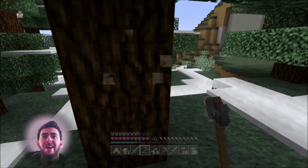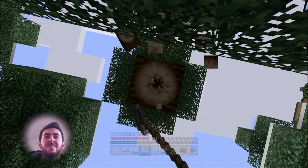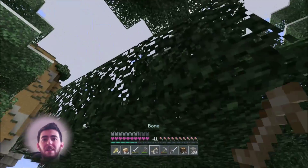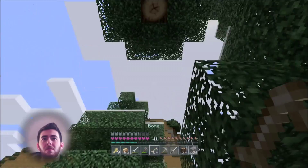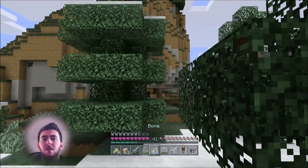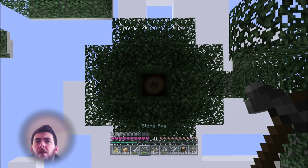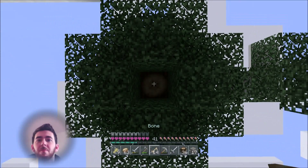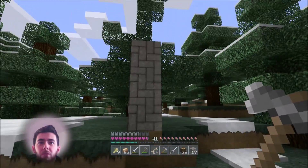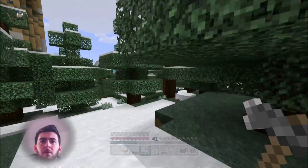I want to get a few dogs if I can — I'd literally have a pack if I needed to, just have them wandering around the house. I have to get an ocelot as well. I think I have cooked fish somewhere — or is it raw fish they like? I think it's raw fish. We'll just get a little bit more wood and then focus on getting the dog and the horse. Let's see if we can find a wolf.